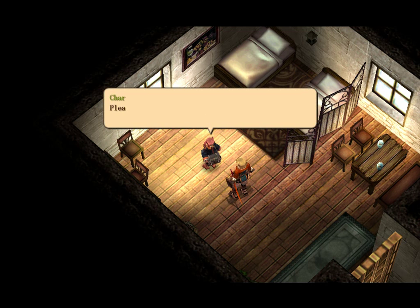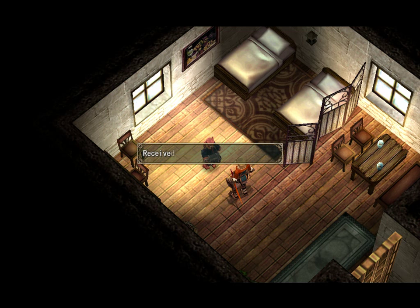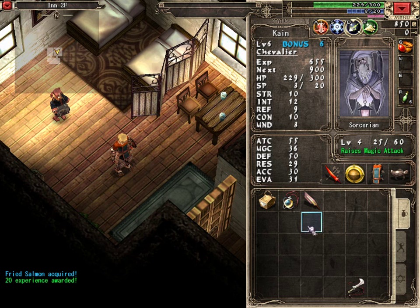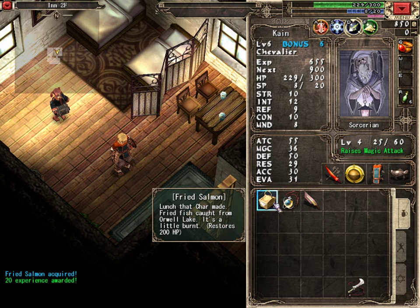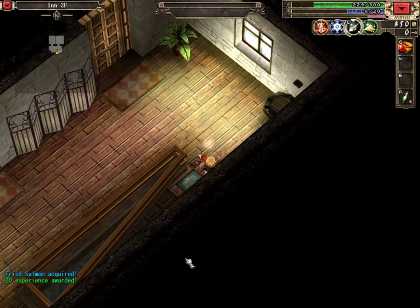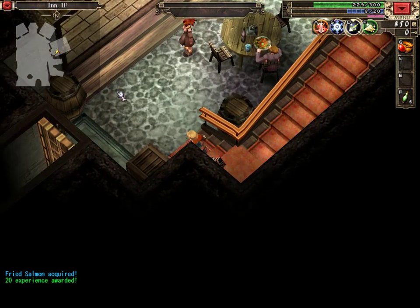Shah says: 'I made you some lunch. Please try it — it's bad if you don't get your nutrients, after all.' Thank you! What kind of lunch is it? Fried salmon — lunch at Charmade. Fried fish caught from Orwell Lake. It's a little burnt. That's fine, I'd rather have it a little burnt than a little undercooked, like last time.